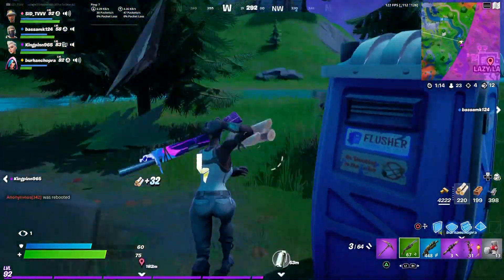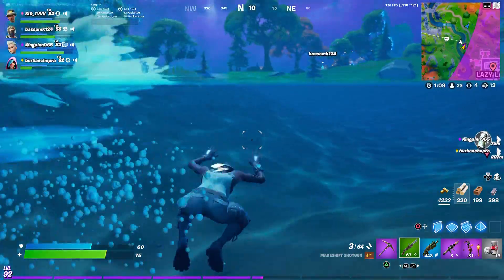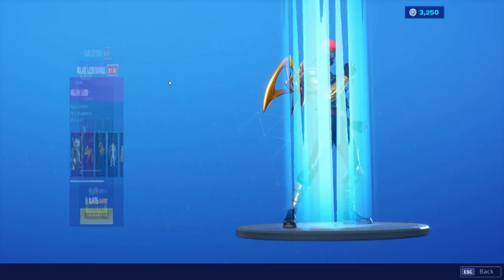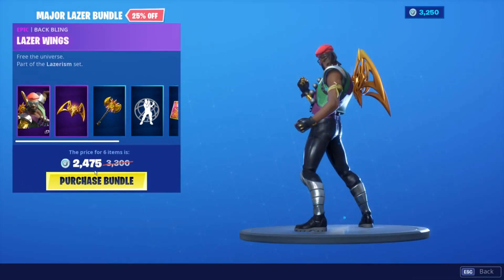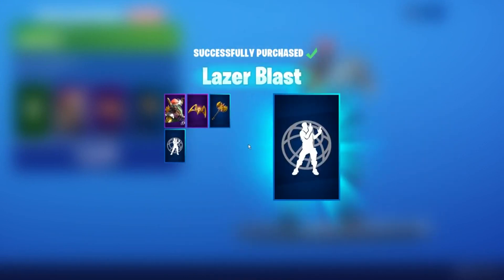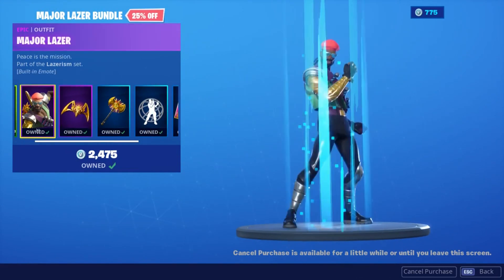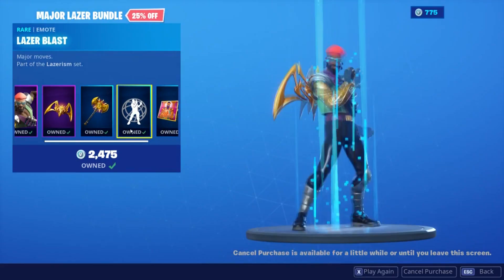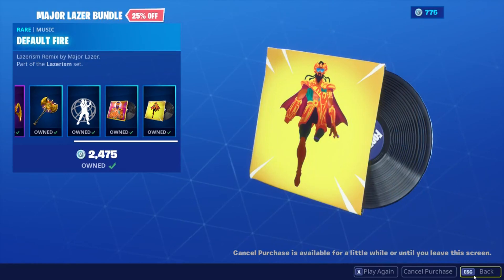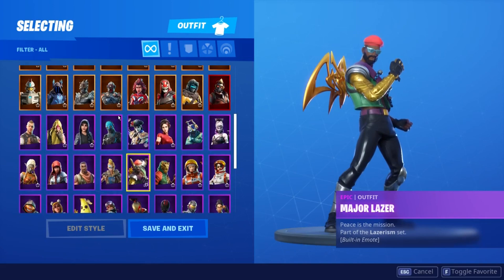The bundle is going to cost you about 2,475 V-Bucks. It includes tons of things: the Major Laser skin, the back bling, the pickaxe, two emotes — one of which is a built-in emote — and two music packs. You can see how it looks in the item shop on screen. It also has one Icon Series emote, which I'm completely in love with.